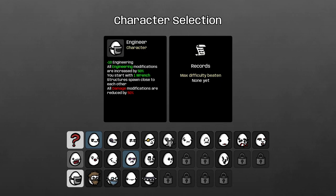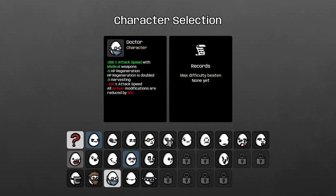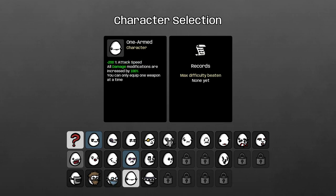I love the idea of Engineer. Structures spawn close to each other. All damage modifiers reduced by 50%. More trees spawn. Start with a Lumberjack share. Bigger map size. More enemies. Less drops. Okay, that's kind of an interesting one. 2% attack speed with medical weapons. Extra regen and harvesting. You can only clip one weapon at a time — that guy sounds like he could be really fun.